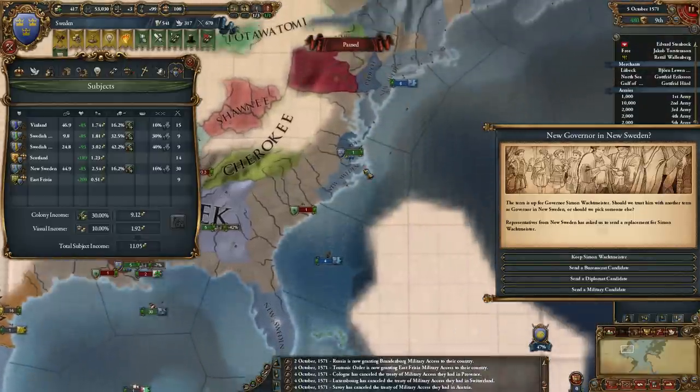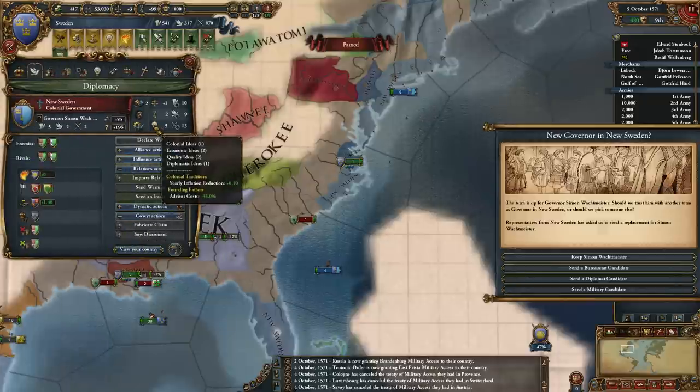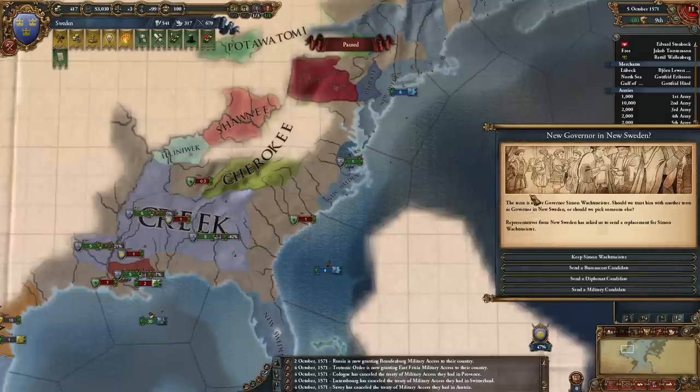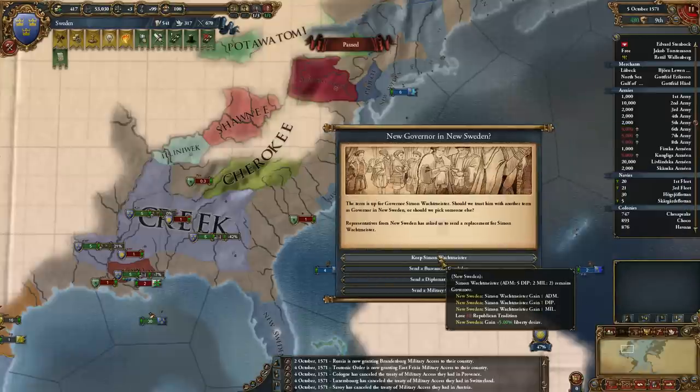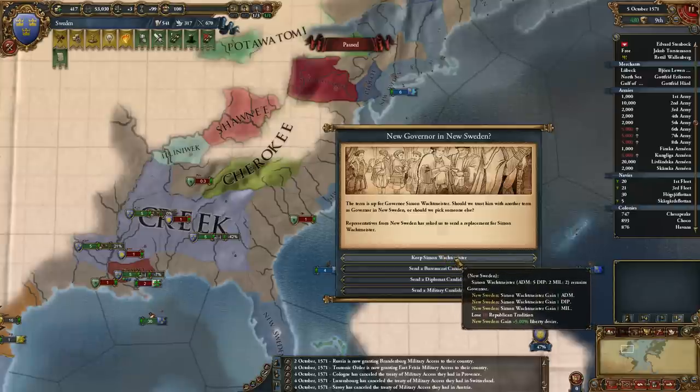How are they doing for tech? They're 10, 9, 13. They need a lot of admin points actually, and they're going to be coring soon. Maybe I should keep him. I still don't see where it says they're a Republican tradition now. Yeah, I'm going to keep this guy — keep Simon Wachtmeister.